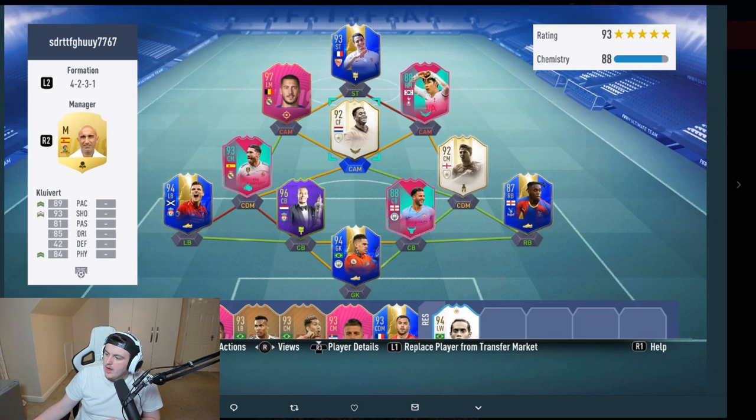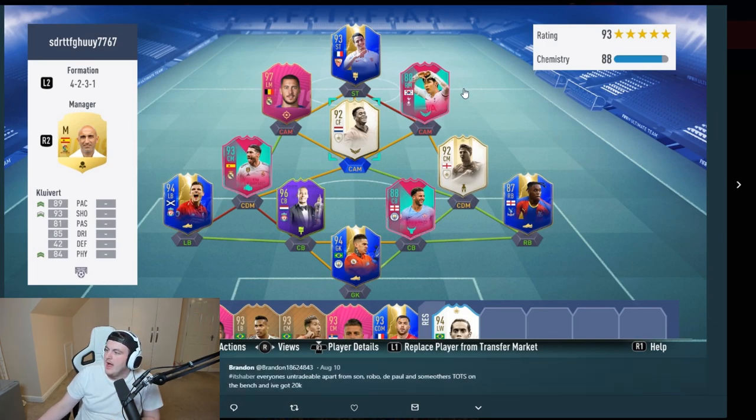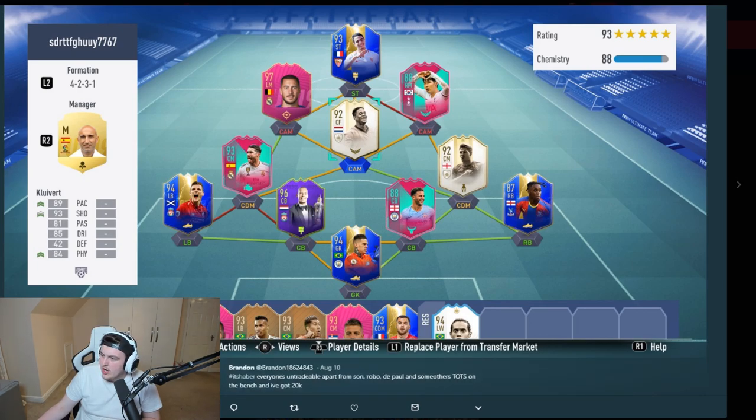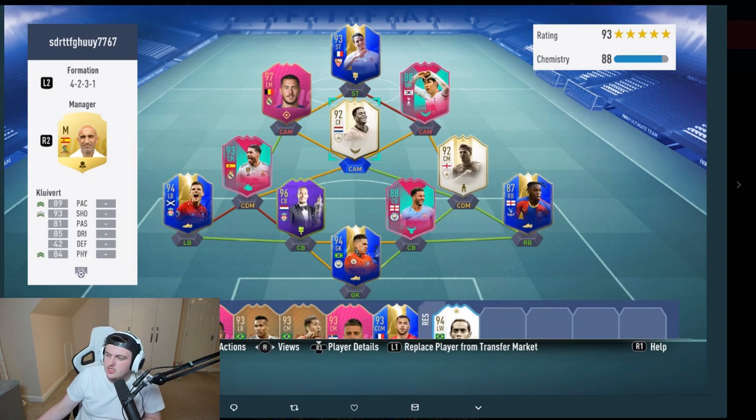He's got a couple of tradable and untradable players. On the bench he's got Savigny and DePaul as tradables, plus some nice pink Team of the Season cards. There are a couple of changes I'd make — I wouldn't make too many — so let's get into what I would possibly do.